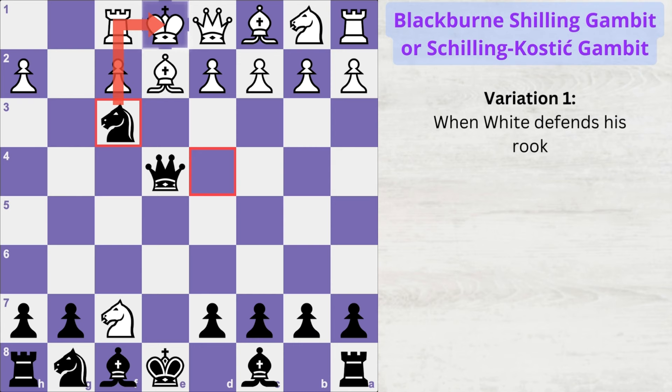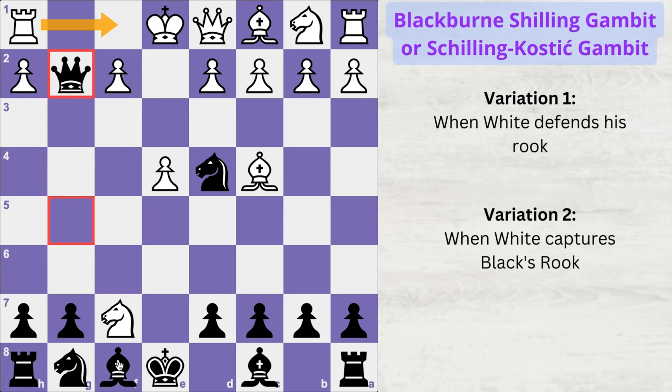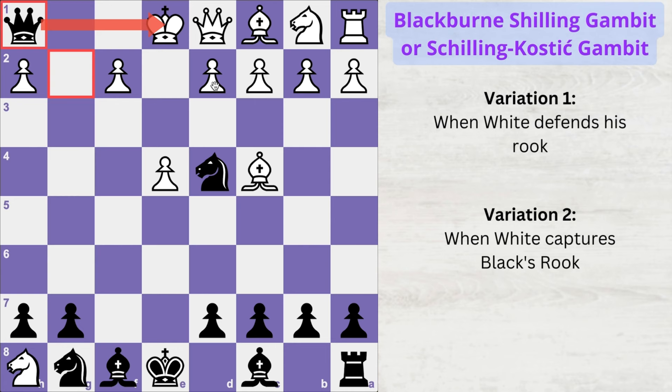Going back a few moves — if white decides to capture our rook instead of defending his, thinking he can take your rook since you're taking his. If he plays with that level of thinking you can trap him again. If white plays knight takes rook, you capture his rook with a check. The king can't move freely so he's forced to block the check with his bishop, and then you capture the pawn on e4 with a check.